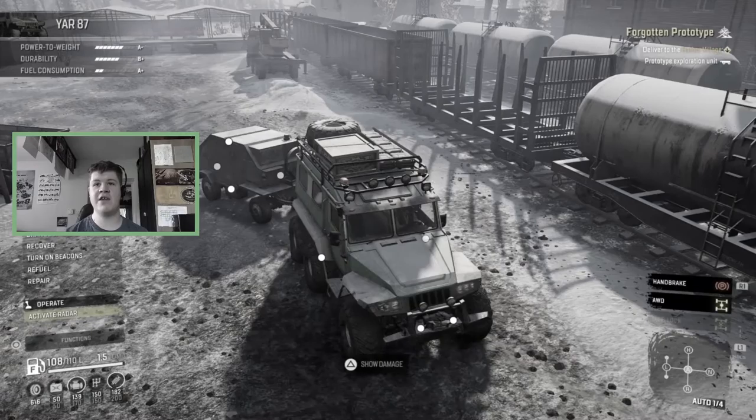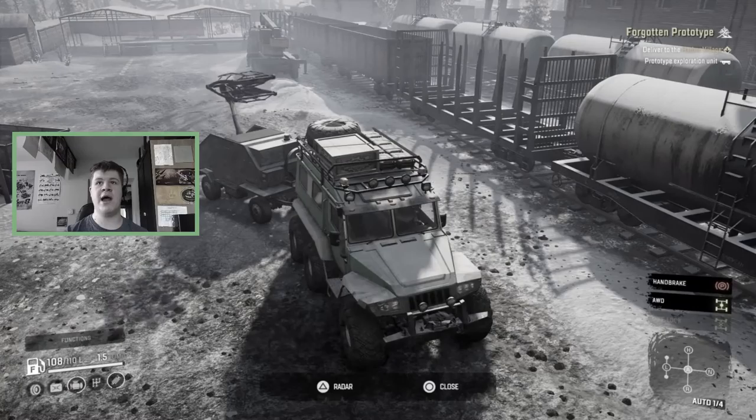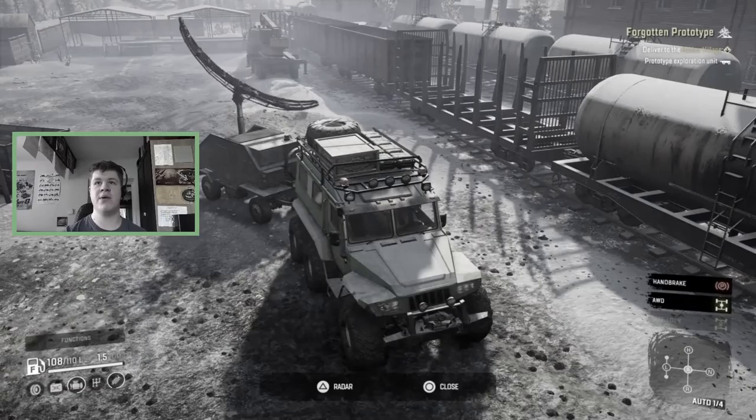In the last episode we went and rescued the brand new prototype exploration unit — it's basically a mobile watchtower, a little trailer that pops out with a radar. It's awesome fun and we're going to be using that today to explore the map and see if we can get one of the brand new vehicles.